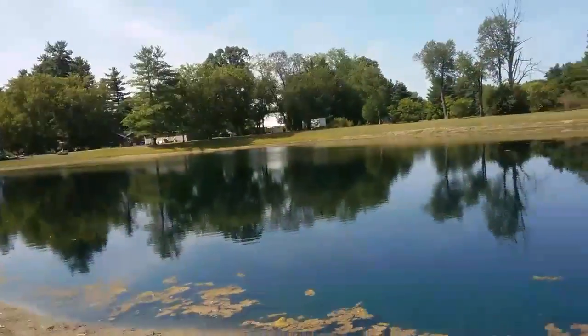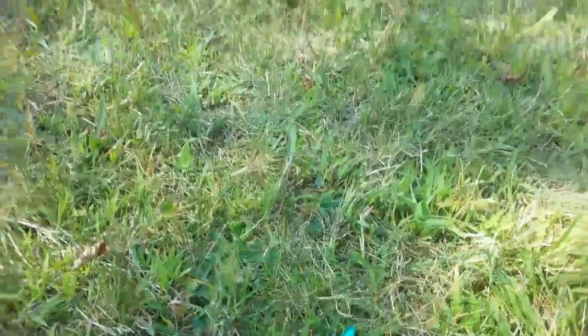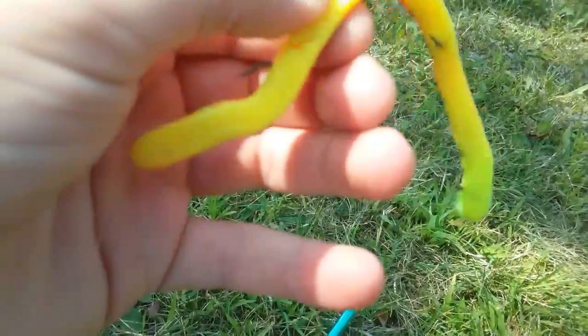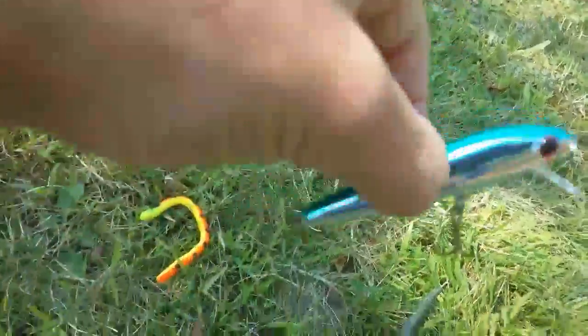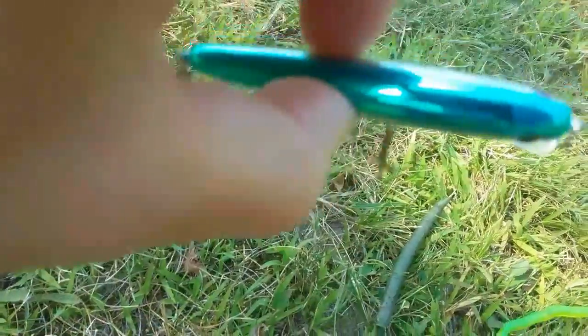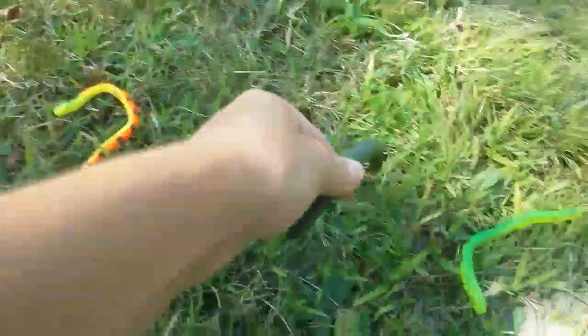Alright guys, I picked my baits. First I have a weedless fake worm — it's orange with black stripes and yellow on the bottom, pretty good. Next bait I have a minnow crankbait. I actually never tried this, just bought it, so hopefully it's good. And then I have a green Senko.